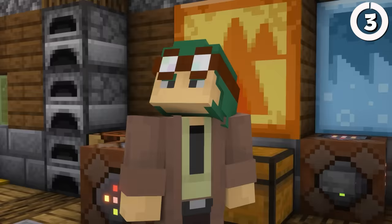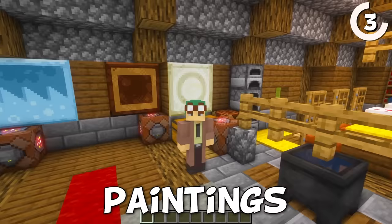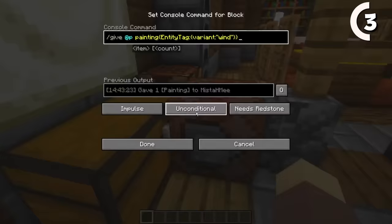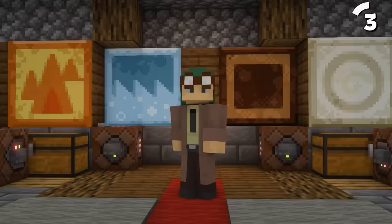Finding these paintings is tricky. For some reason, Mojang decided to add four new paintings in Java version 1.19, but then made them nearly impossible to get. If you're in creative mode, all you'll have to do is enter each of these commands. But if you're in survival, you're out of luck — which is a shame, because I know I'd love to hang these on my wall.